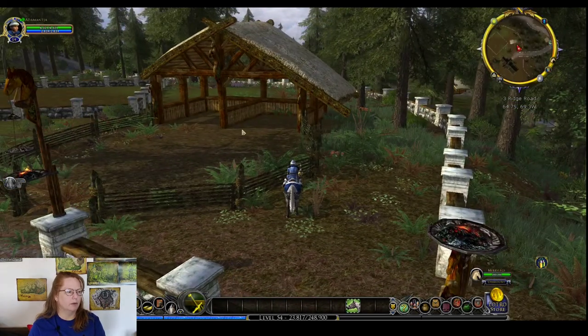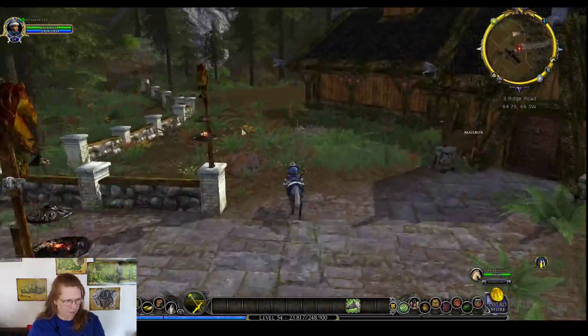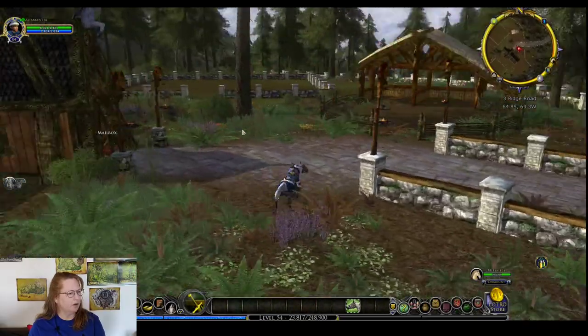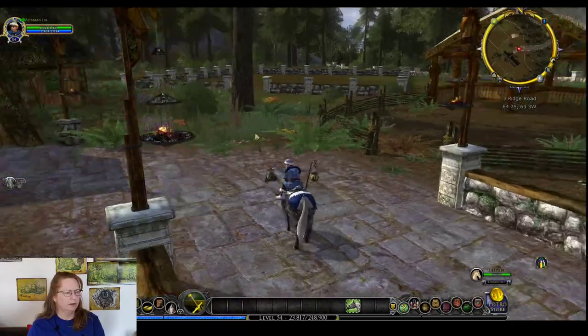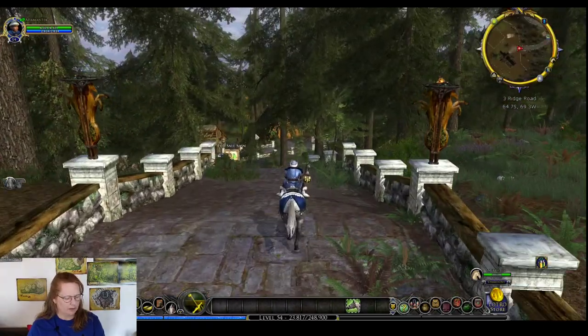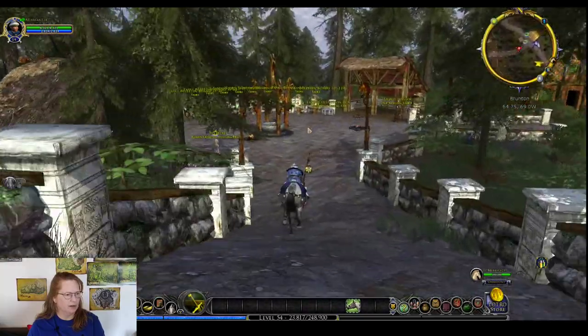This is probably the spot where you've got the hooks for the horses — you can buy hooks to put your horses on for display. We don't have a well like we did in the other one, and it looks like maybe not as many outbuildings. Let's check another house and see what we see.